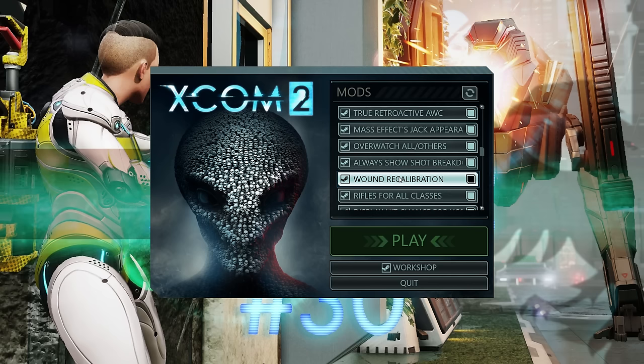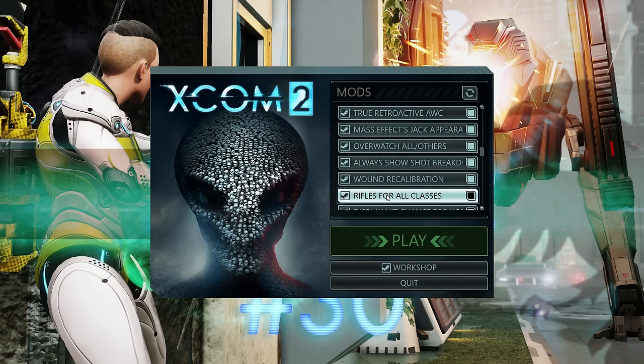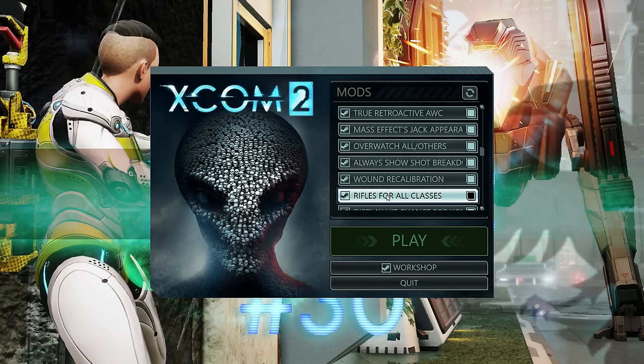Rifles For All Classes does what it says — every class can use a rifle as their main weapon, which is useful in niche cases like a gunslinger sniper who doesn't want to carry a sniper rifle. It also allows people to have the SMG since the SMG is based off the rifle class, so a sniper can have an SMG, which synergizes really well with a mod I'm working on.